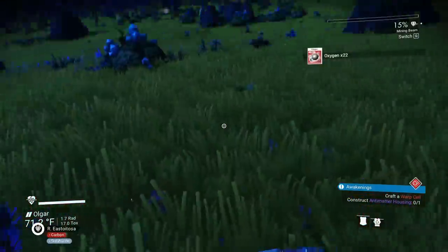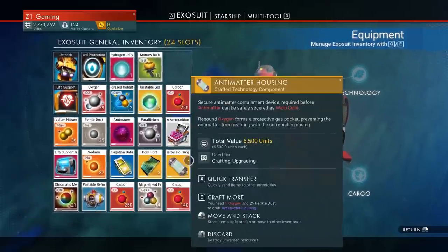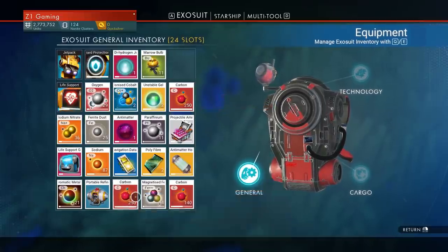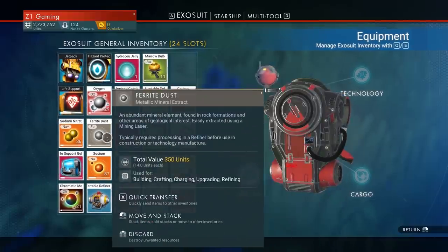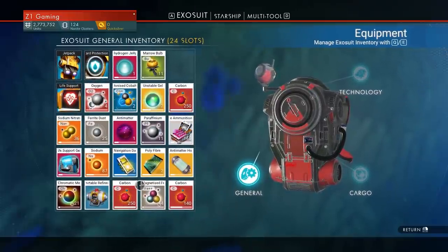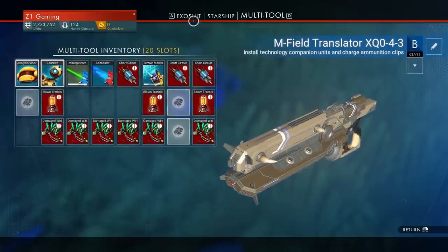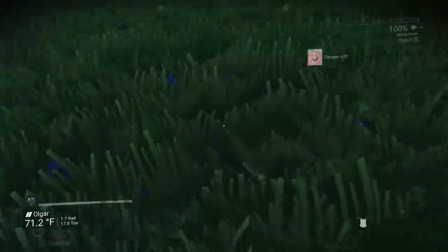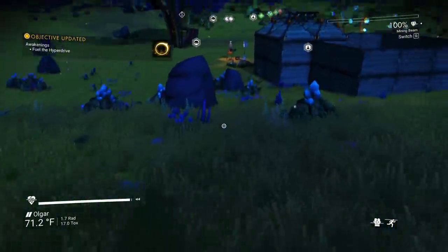Got some oxygen — don't need the carbon. Moving inventory around to make space. Recharged! Mining beam recharged on the multi-tool as well. Exosuit has a free spot now. Warp cell — we did it! We have a warp cell.